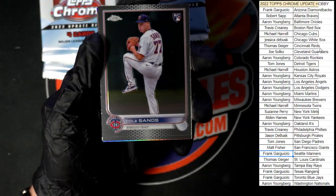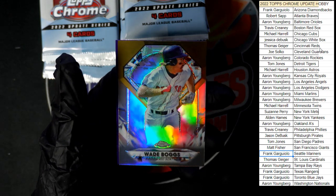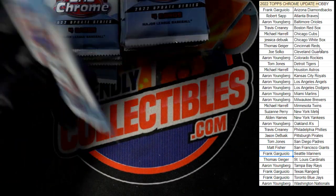All right, we got Cole Sands, Gonsolin, Wade Boggs — there you go, that's my childhood hero right there — and behind that Hunter Green in purple.